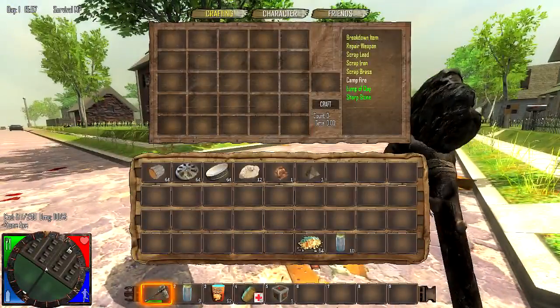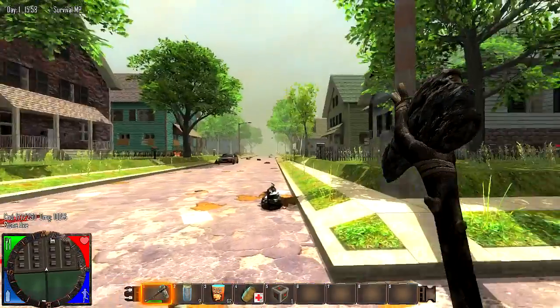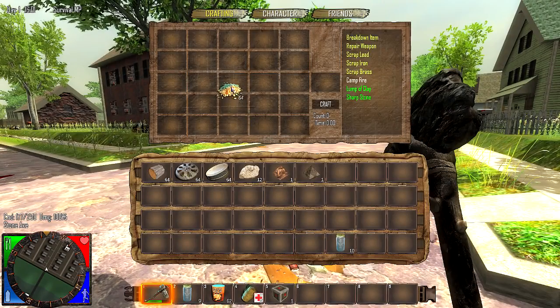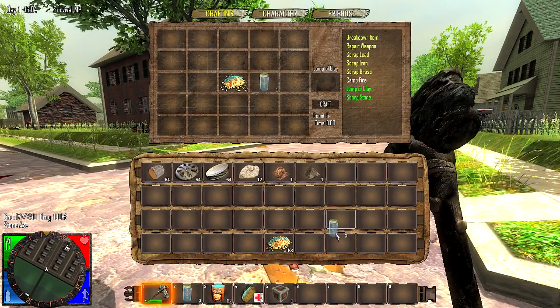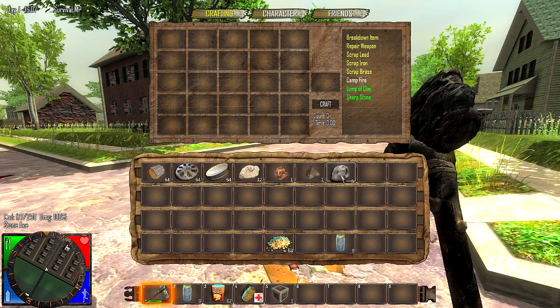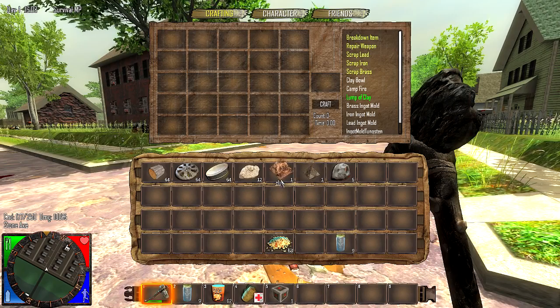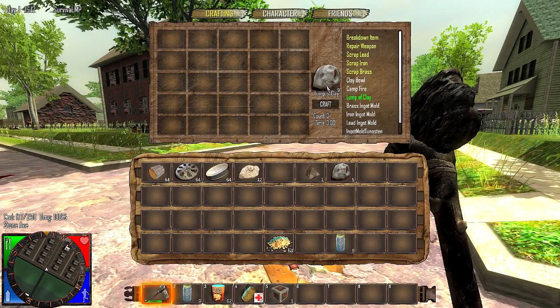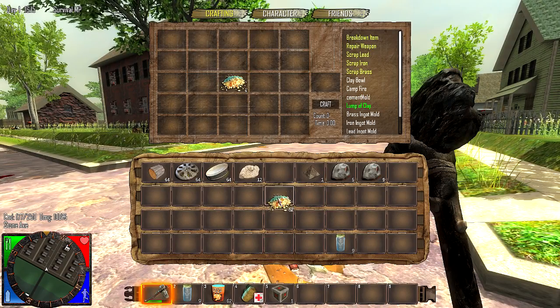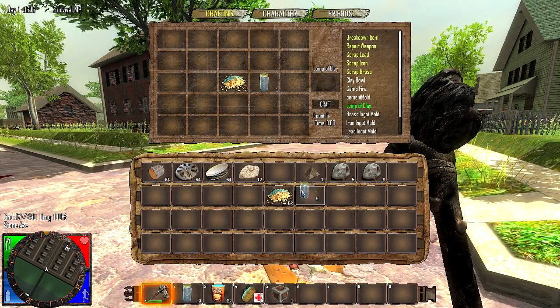I'm just gonna show you the other way to make clay. That's to go into a house, search the cupboards until you find cornmeal, and you use a cornmeal and a bottle of water and that will make a lump of clay. And there you go, you have five lumps of clay now. And with the clay that you dug up you just do this and you get a lump of clay that way. So let's make one more of these lumps.